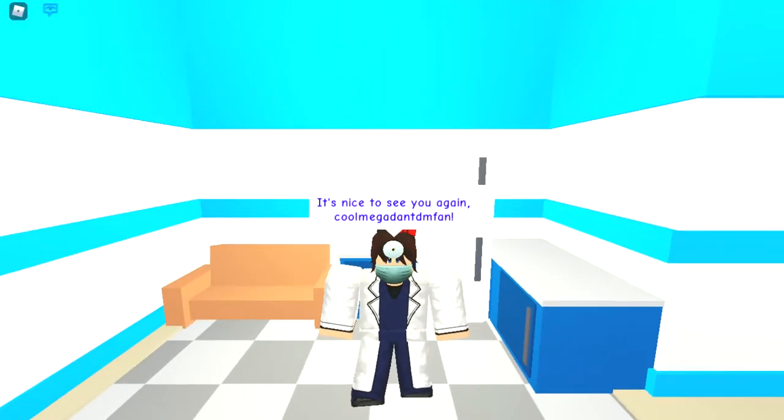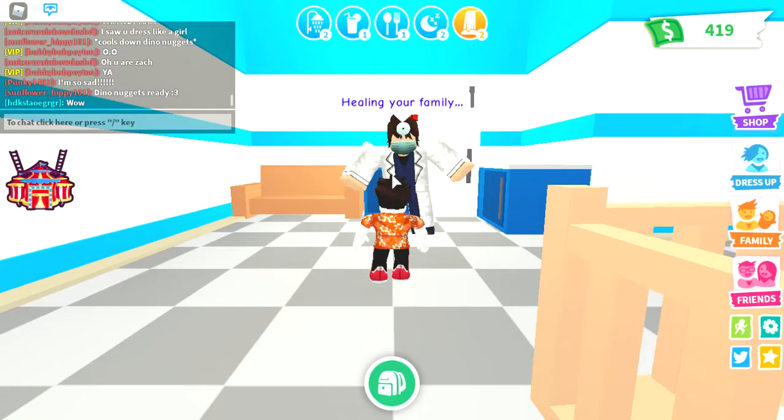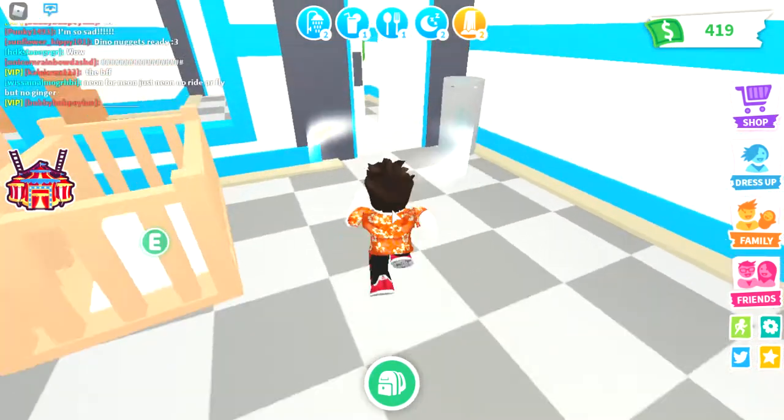So you'll say 'Nice to see you again' — whatever your name is — and then ask the doctor to heal your family. You're going to click yes and it's going to say 'Healing your family.' That's the way you heal — it's going to be super fast and you don't have to go through the whole process.